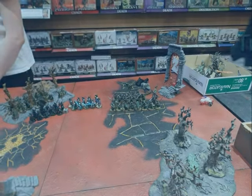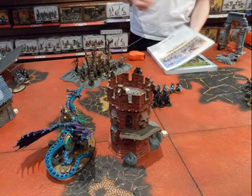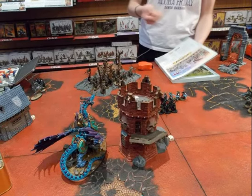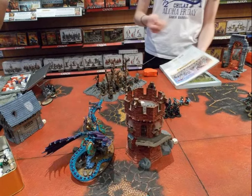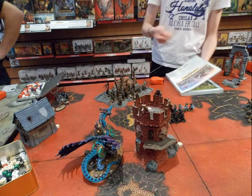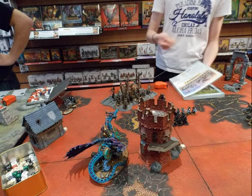He had the initiative so the Wanderers move first. At the end of turn one he tried to control the two objectives in the middle of the battlefield. In my turn I decided to be conservative on my right flank, just shoot a little bit, try not to engage, and try to score the same points as my opponent. I moved the Stardrake directly against the Sisters of the Thorn, did some shooting on them, did some damage, and then the Stardrake finished the unit. At the end of this turn we were both controlling one middle objective and our own objective, so we did three points each.